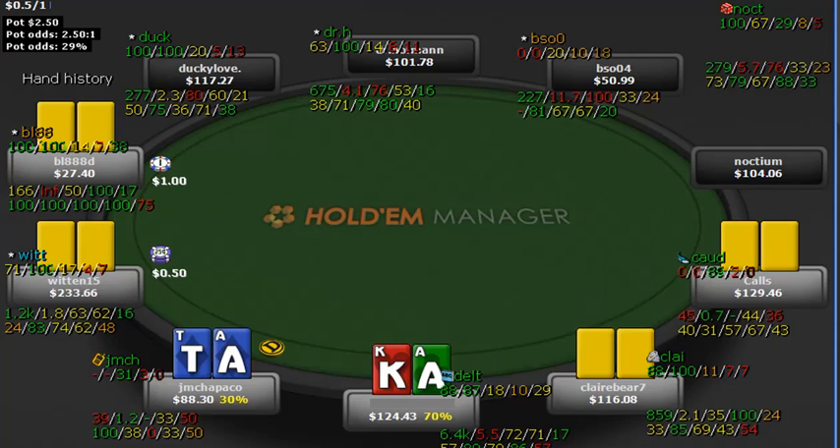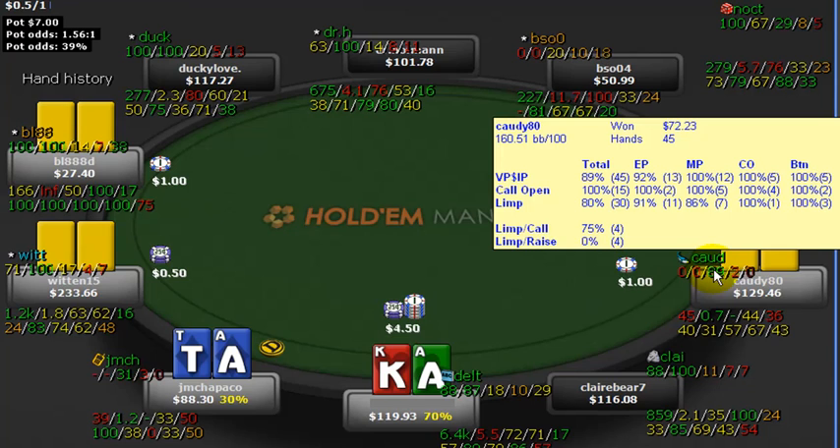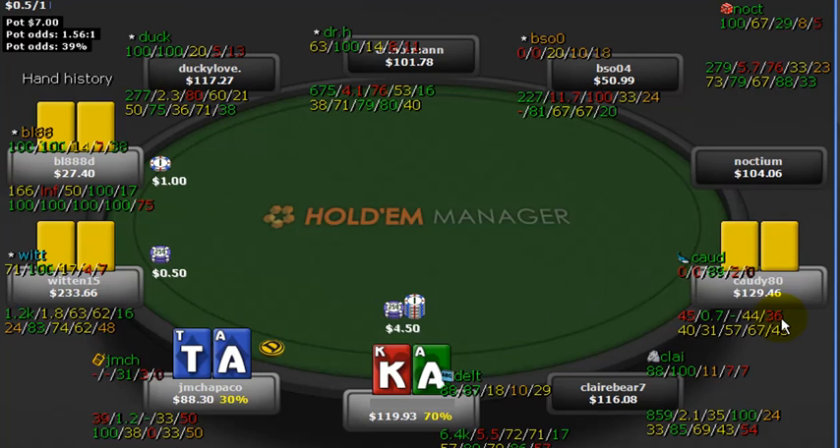Ace-king on the cutoff, and the whale limps. We isolate 4 times the big blind plus 1, more or less to 4.5. I'm not only doing this with ace-king — I'll do this with a lot of hands against this guy who is limp-calling 75% and folding to a c-bet 44% of the time. Relatively high went-to-showdown stat, but yeah, the guy looks like a complete maniac — playing 9 out of every 10 hands, given only 45 total hands we've seen from him.